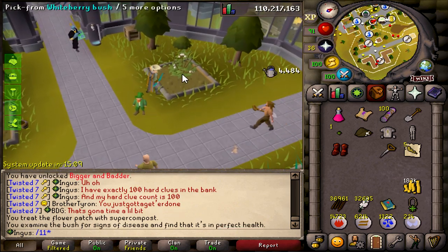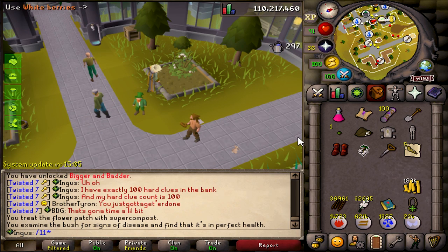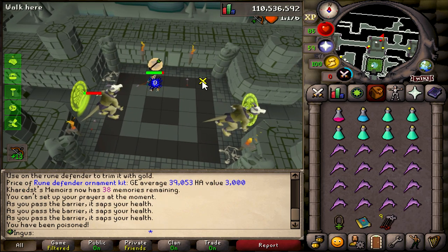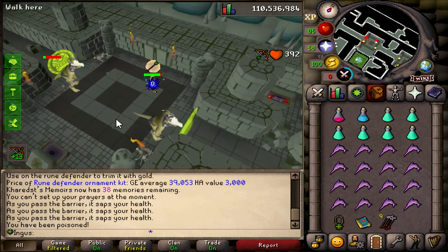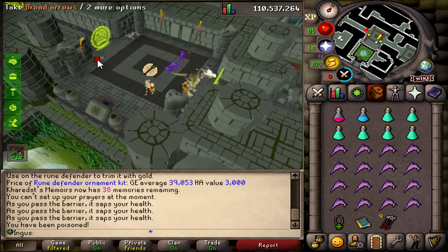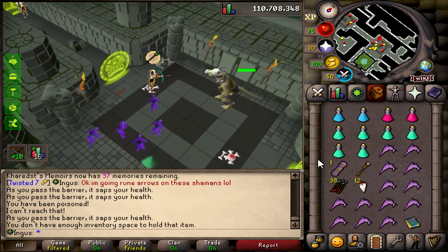Honestly, I'm kind of tired of watching other people do it myself — no hate — but I probably won't show any of it unless it's like 99 or something. I decided to try out some Lizardman Shamans, because one, I've never really done them, and two, I need some charges anyways. So maybe we'll get lucky at a Dragon Warhammer — not counting on it though. Nice, we got some fangs. That's a start.